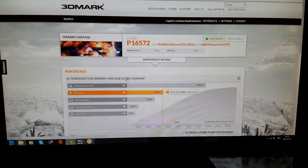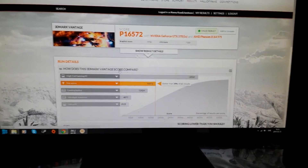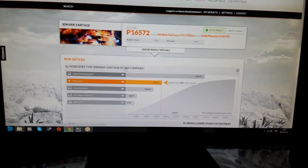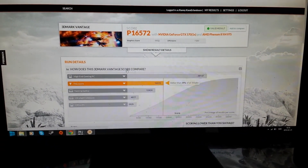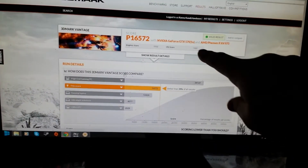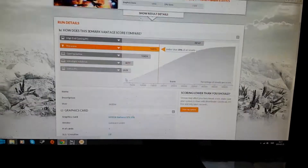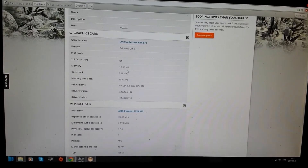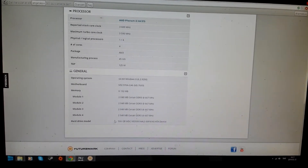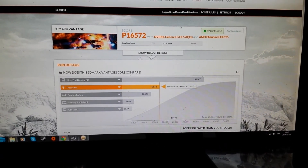Alright, so now we have the 3D Mark Vantage benchmark on the preset settings, which means it's the standard settings you get on the free version. We got P16572 with the GTX 570 and the AMD Phenom 2 X4 975. The game score shows the GTX 570 at stock clock, with 8GB of RAM. I'm gonna jump right into the FX next.